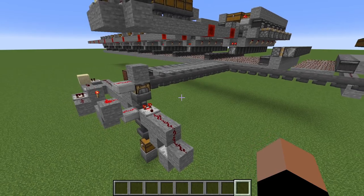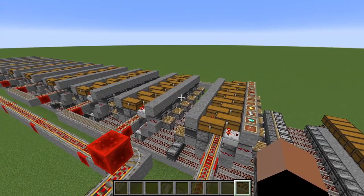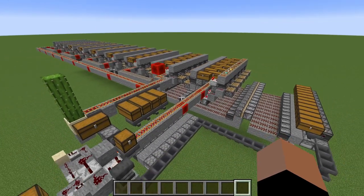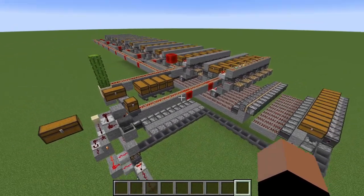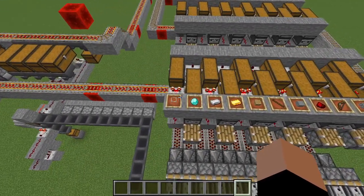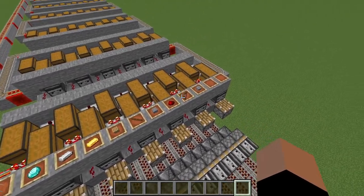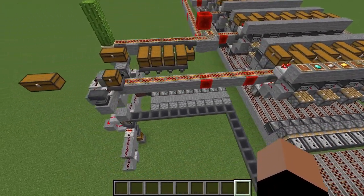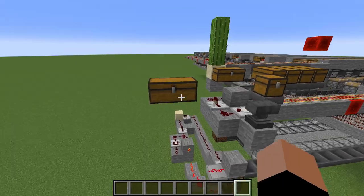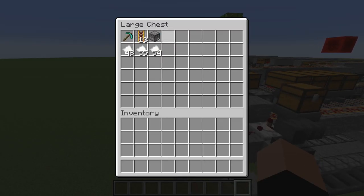The basic idea is that you can store crafting recipes in this memory back here and you can just craft everything you want. Currently I only have a few materials in there — the basic diamond, ores, and some wood types. I've implemented three recipes for now: diamond pickaxe, powered rails, and dispenser.